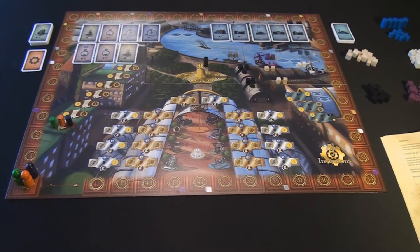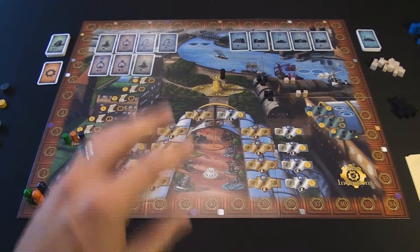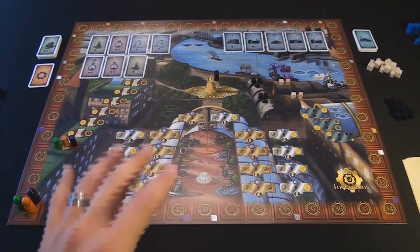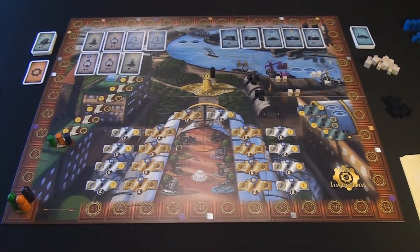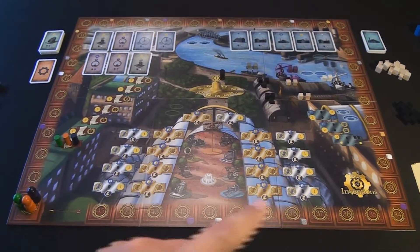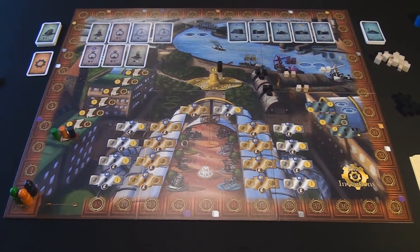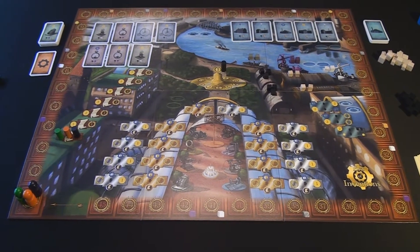The first component we're going to look at is the game board. The game board consists of six major regions which can be influenced by the players using their action tokens. Going around the game board is an influence track, and influence is the major way in which players will win the game — the person with the most influence will win.